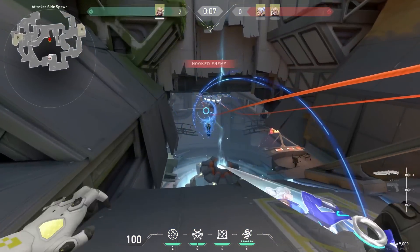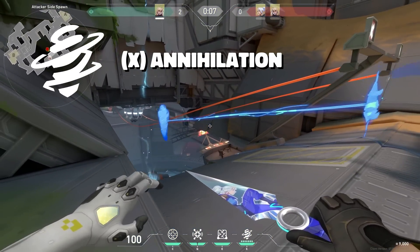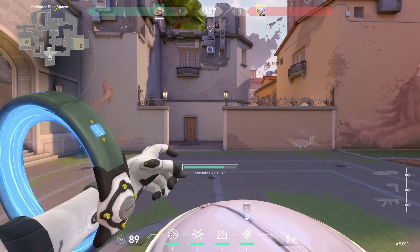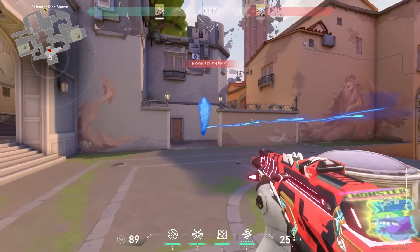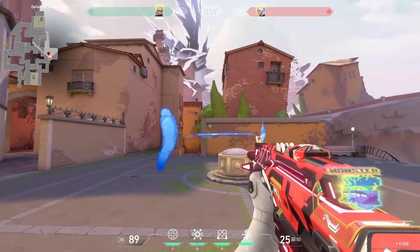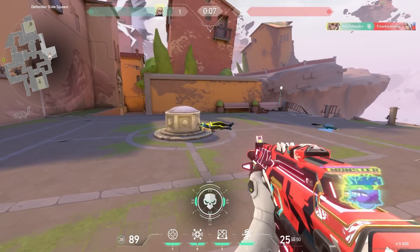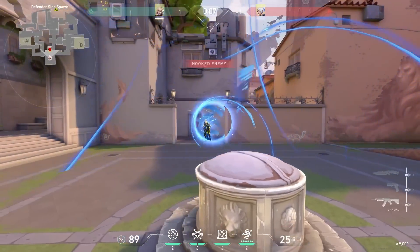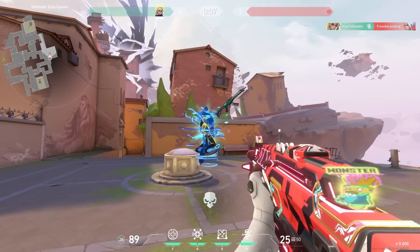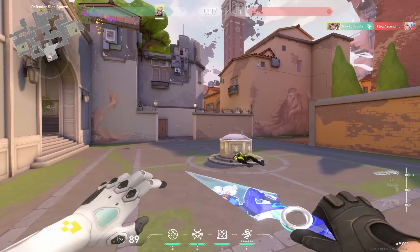Now we have the best ability in Valorant, hands down — Deadlock's ultimate: Annihilation. You can literally cocoon your enemies, sending them to their inevitable death. Here's everything to know about this insane ultimate ability.